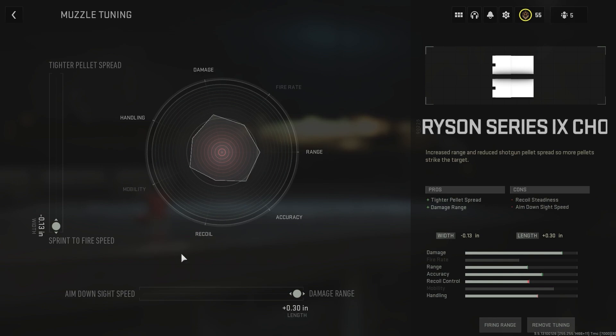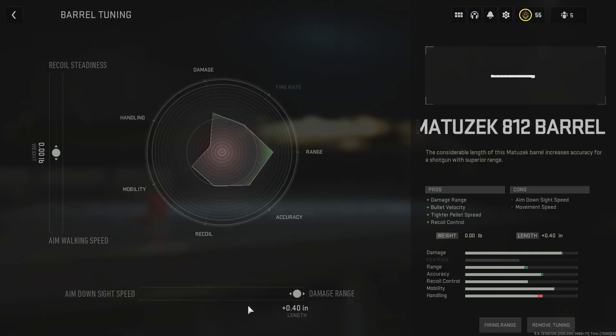For the choke and barrel tuning, I do damage range over ADS speed — you could go the other way if you wanted. I go sprint-to-fire speed over tighter pellet spread because if I get the pellet spread too tight I seem to get more hit markers at close range. Maybe if you're really accurate you could run tighter pellet spread, but it's already pretty tight with this setup. For the barrel, same thing — damage range over ADS speed. Aim-walking speed isn't bad on the 725, but the aim-walking sway with shotguns is really bad so I don't recommend aiming while walking.